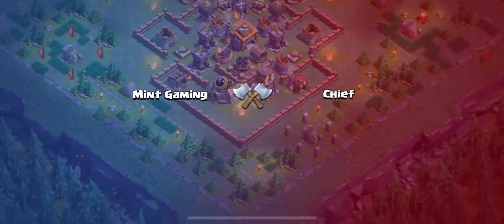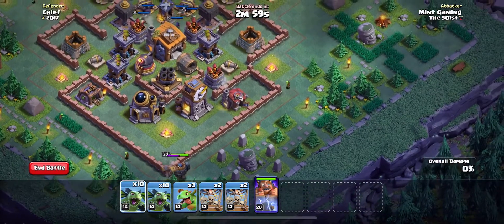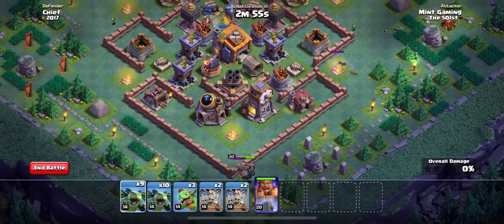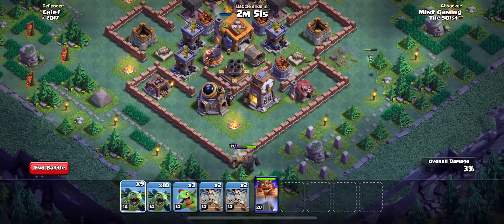So what you're going to want to do to start this attack is place the battle machine on the bottom corner. Make sure it locks onto that second wall because that will be important for the AI. Also place a beta minion on the army camp up at the top there to get that taken down. This is all about funneling here.